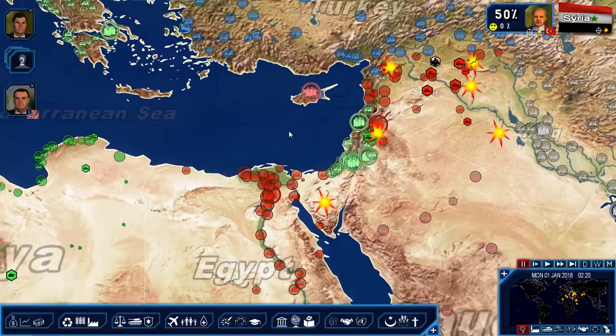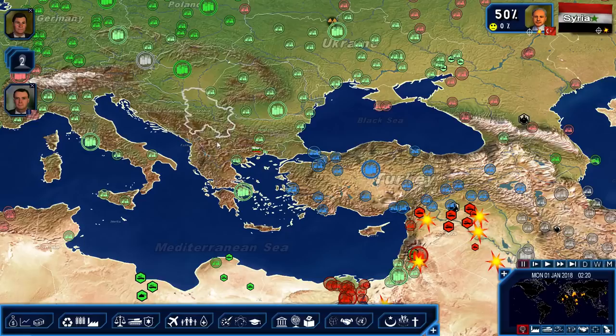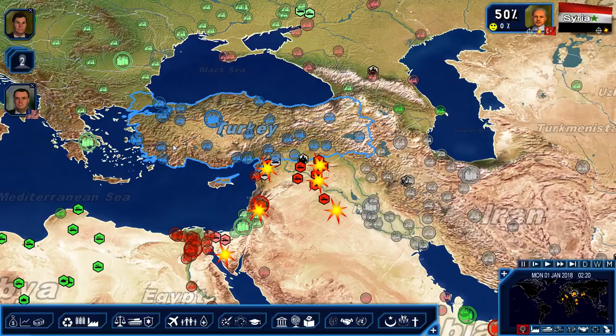Egypt looks to be a strong rival, and so does the government of Syria and Saudi Arabia. I don't know if I'm even going to invade Saudi Arabia. Turkey is part of NATO at the moment, so an invasion of other NATO countries doesn't seem to be a priority yet. I think gaining grasp over the Middle East and becoming a dominant Islamic power by force might be the first approach.